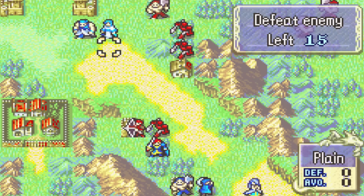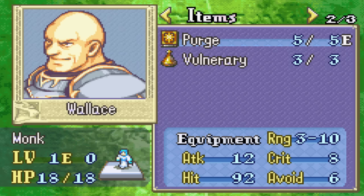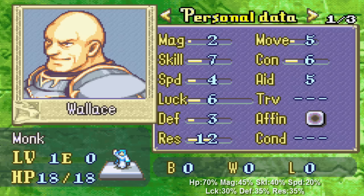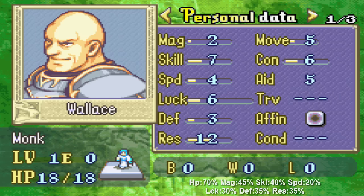Oh my god, and he comes with the Purge Tome! Alright, it's Wallace... oh my god, those are not good stats. Those are not good stats at all! And it doesn't help that Wallace's growths are not the best either — 45% magic, 20% speed. This is not gonna end up being viable at all.